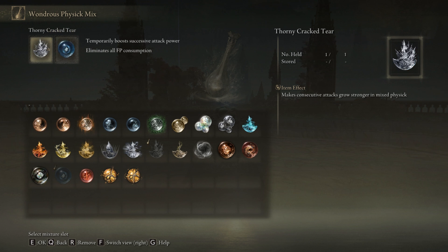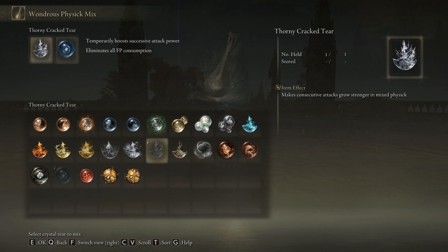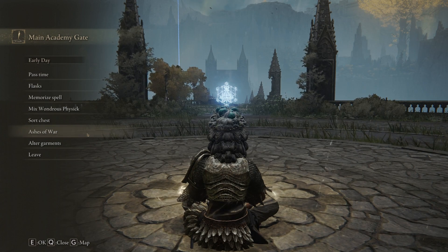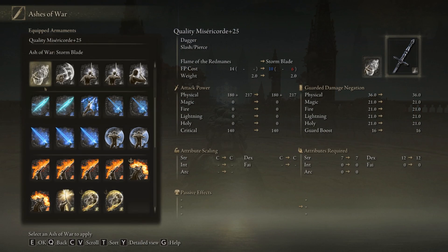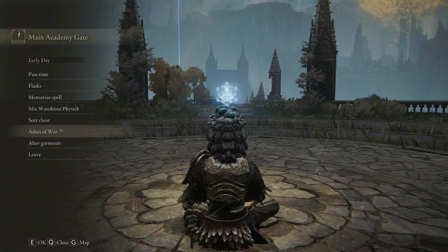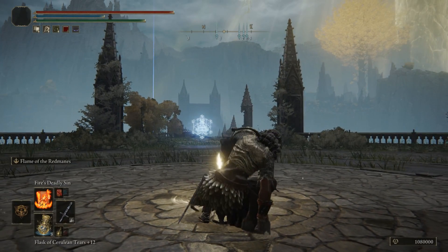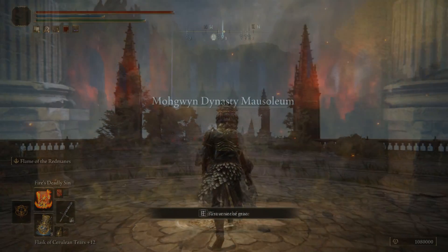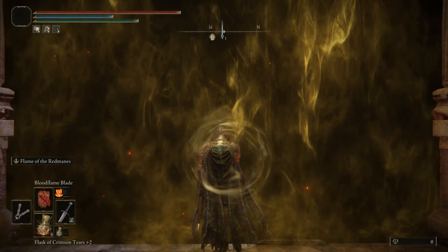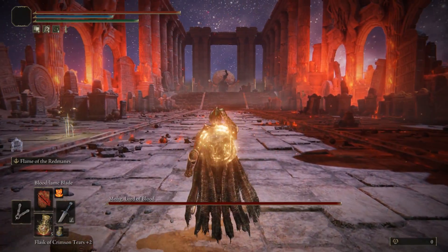For your mix flask, you are going to want to use the Cerulean Hidden Tear — this is going to completely negate any FP that you use, so you'll be able to use a maximum amount until the buff goes down. Then when we go to our Ashes of War, click on it and go all the way down to the bottom and choose the Flame of Redmane. This is what we are going to use as a combination to take out this boss. It also helps to use a mimic or some sort of summon just to distract the boss.